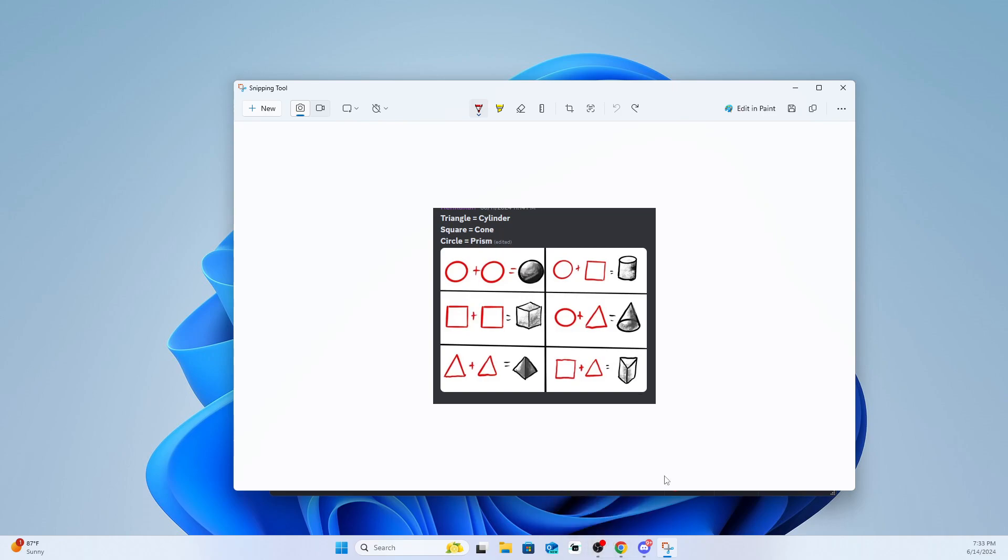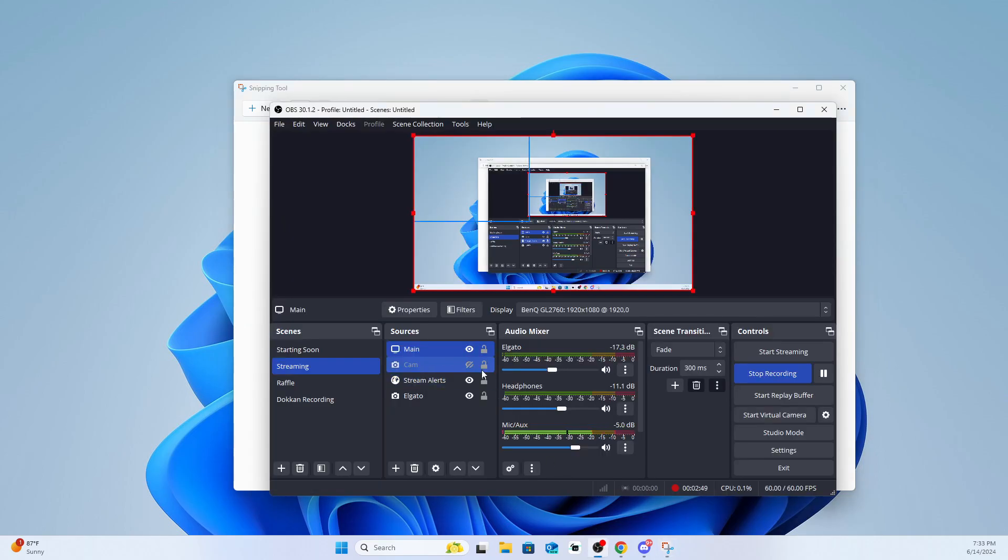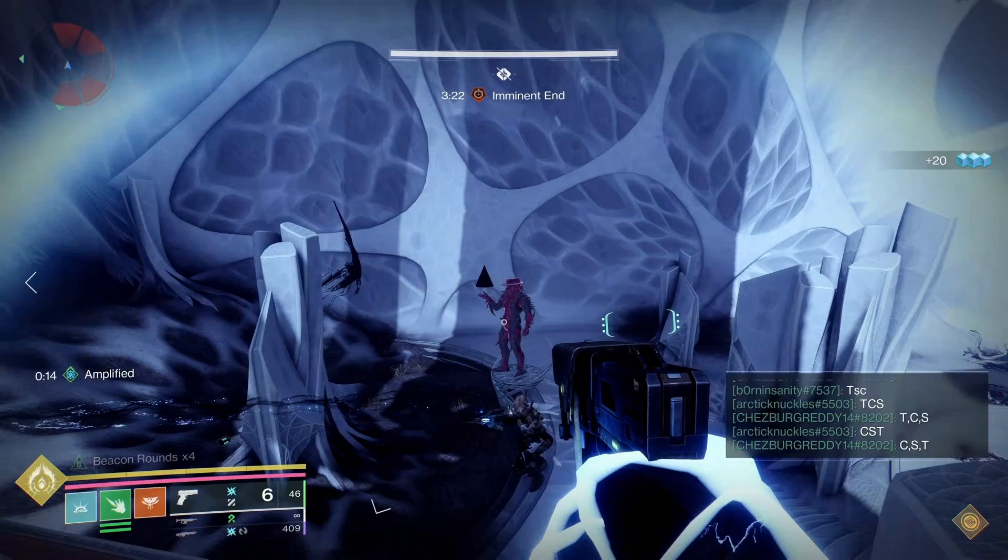Looking at the screen it's a circle, so if I look at my cheat sheet a circle wants a prism. What consists of a prism? A triangle and square. Then I look back in the game — what's in this guardian's hand on the left? It's a cone. There's a circle in that shape; I can see a circular shape at the bottom of that cone, so I know I just need to dissect it.